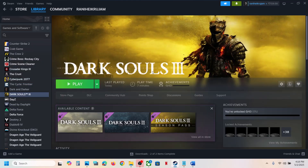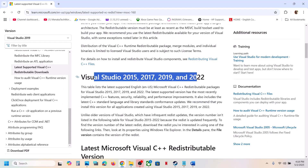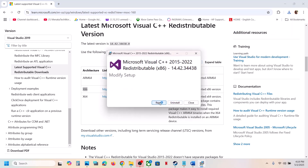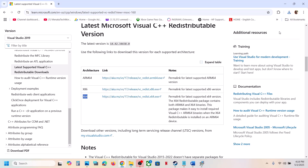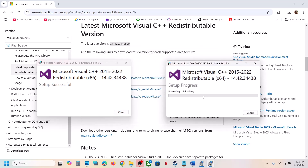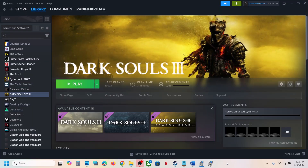The next step is to install Visual C++ redistributables. Copy the link provided in the video description and open it in a browser — it will take you to the Microsoft website where you can find the Visual Studio files. You need to install both the x86 and x64 versions. Download the x86 version and run the exe file. If you see a Repair option, click Repair; if you see an Install button, click Install. Make sure both versions are installed, then restart your computer — restart is a must — and launch the game.